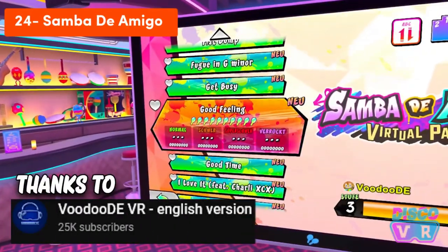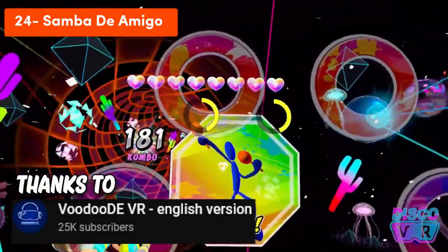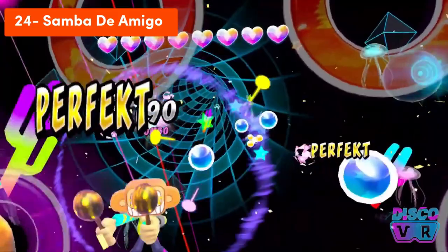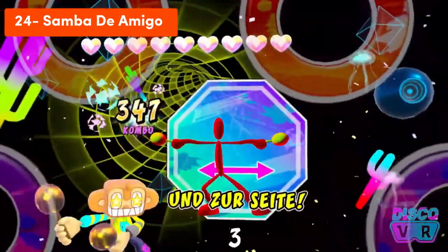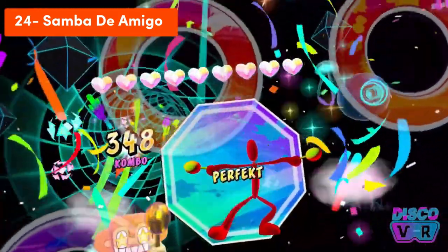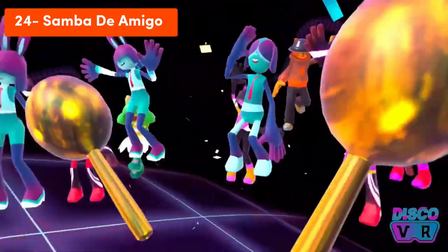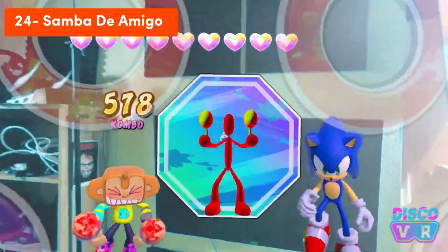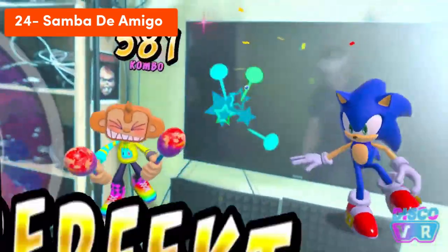Samba de Amigo is a motion-based rhythm game developed and published by Sega. Pick up your maracas and groove to over 40 hit songs from the world's most popular genres. On Quest 2 and Quest Pro you can experience the mixed reality party where you can turn your room into a party venue, or the MR multiverse where you can explore different verses from your world.